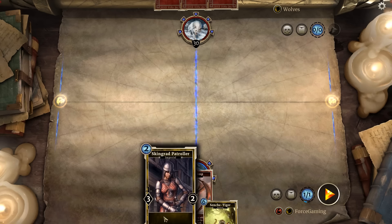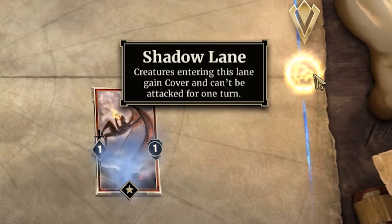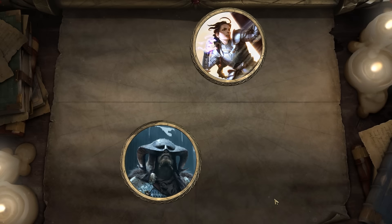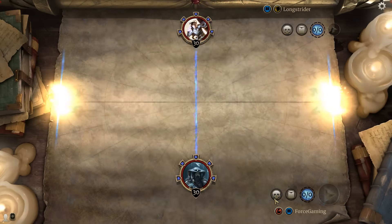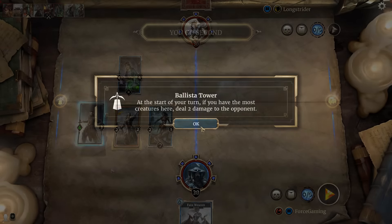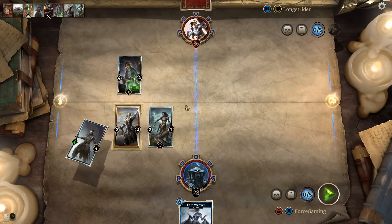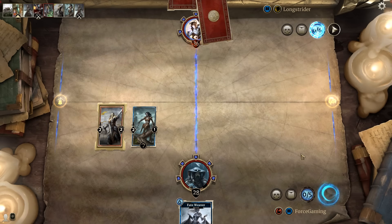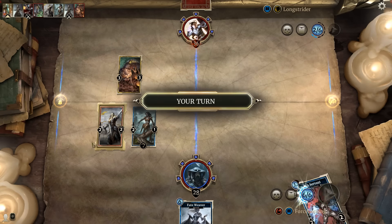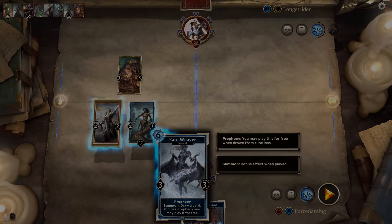On top of that, lanes have unique properties. In normal games, the right lane gives your creatures cover, which means they can't be attacked until the next turn. In the campaign and solo arenas, lanes can have additional special modifiers — for example, I played in one game where if you had the most creatures in a lane at the start of your turn, that lane would deal two damage to your opponent. Lanes add an additional layer of strategy: you can spread your creatures out among both lanes, or stack them on one side attempting to overwhelm your opponent, but making yourself susceptible to lane removal. If your opponent plays a threatening creature in one lane, you can choose to either stack up that lane to take it out, or avoid it altogether.